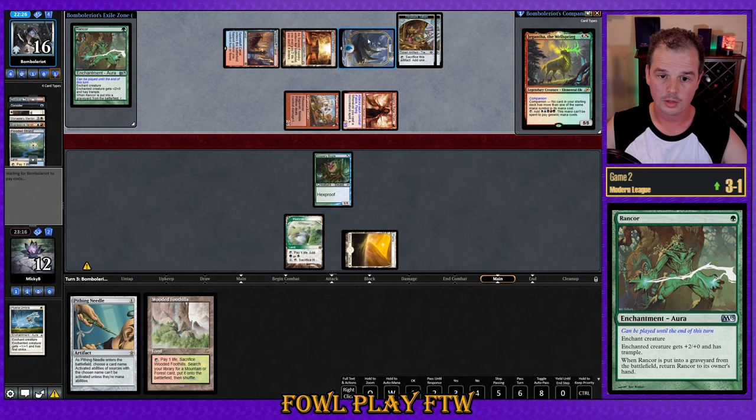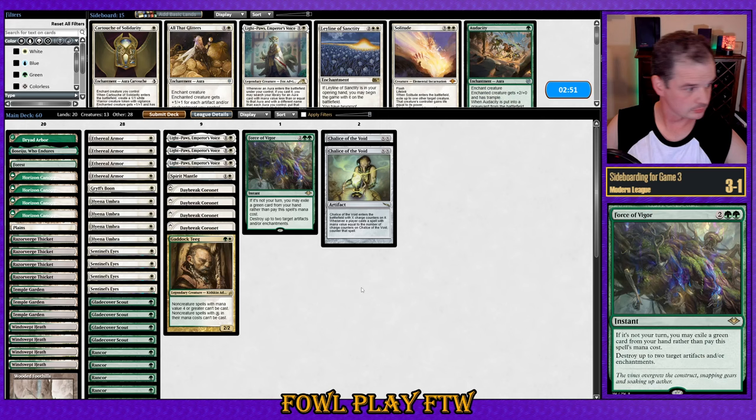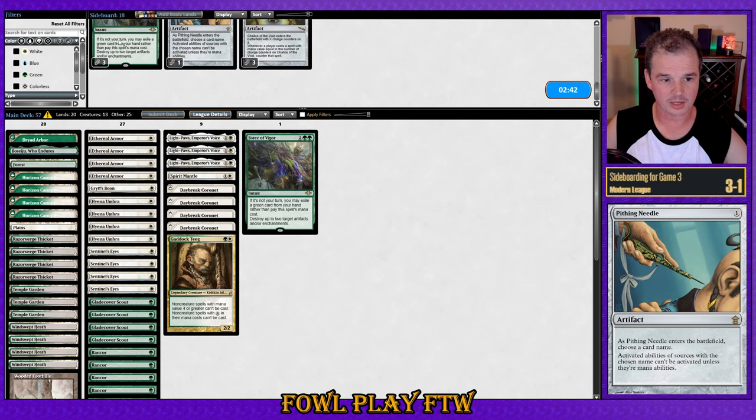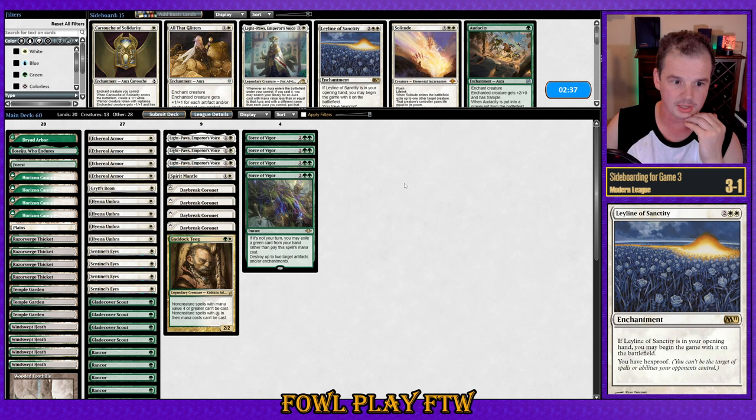Island into Ledger Shredder — yikes, they are so far ahead here. Because our opponent has Wear and Tear as interaction — we've seen that now — maybe we'll take those out and bring in all our Force of Vigors. Force of Vigor obviously blows up Grinding Station, so we can interrupt them mid-combo, which is pretty strong. It's also zero mana. We've got a nice zero-mana sideboard: Leyline, Solitude, Chalice, Force. We can interrupt them mid-combo, which is pretty strong.